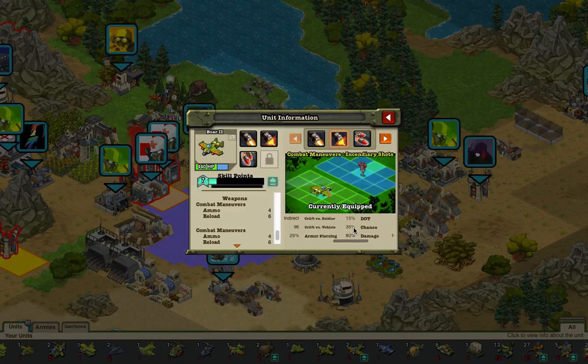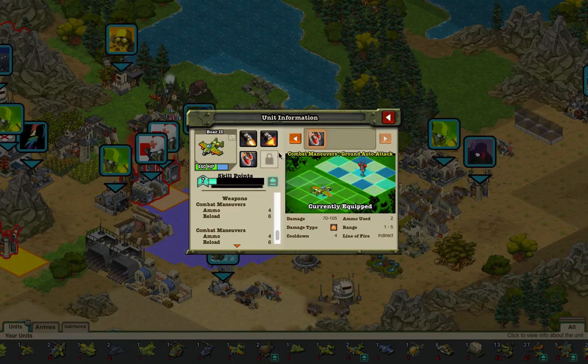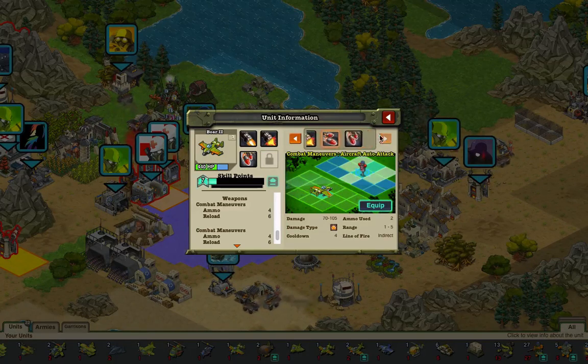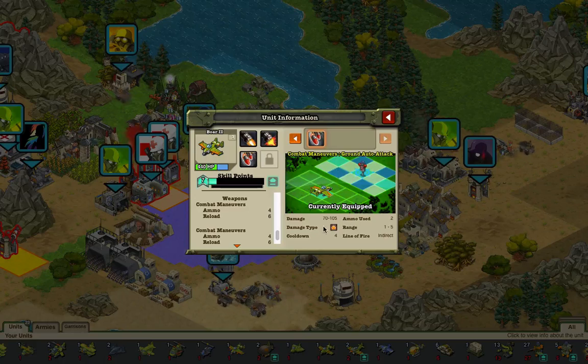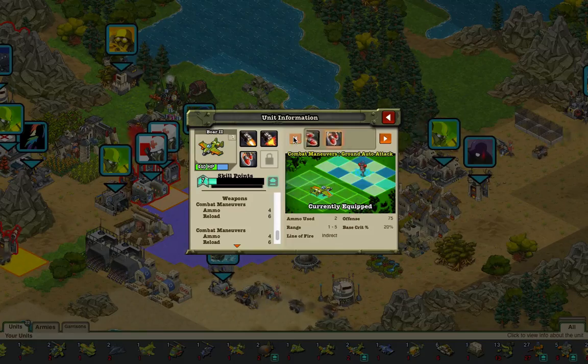The incendiary shot has a 25% base crit, 15% crit vs. soldier, 35% crit vs. vehicle, and 80% armor piercing. I'm just gonna skip over the aircraft auto attack to the ground auto attack — they do the same thing, except that one hits air and has a slightly different pattern. The ground auto attack does 70 to 105 explosive damage, with a cooldown of 4, 2 ammo used, 1 to 5 range, an indirect line of fire, 20% base crit, and 75 offense.